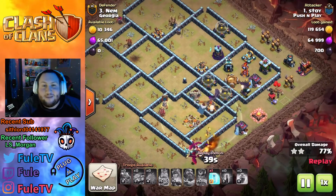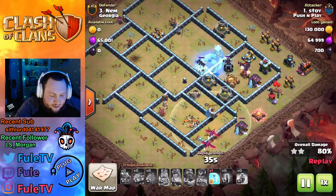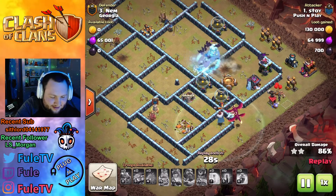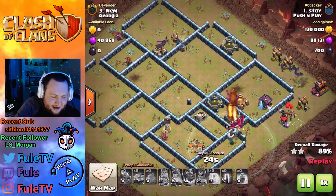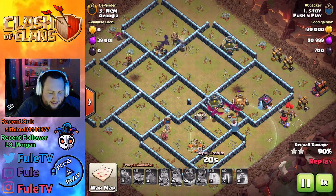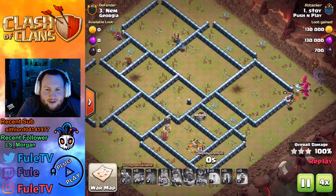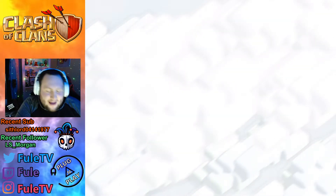There's no splash damage left on the back end of the base. He has another freeze — he used the first one early because he has another one. These bats are gonna be able to grab that wizard tower and there's nothing that's going to stop them now. There's still a cannon and the expo still up, but at this point there is no base left. That's gonna be a nice hit there by Stoi coming in for Push and Play.